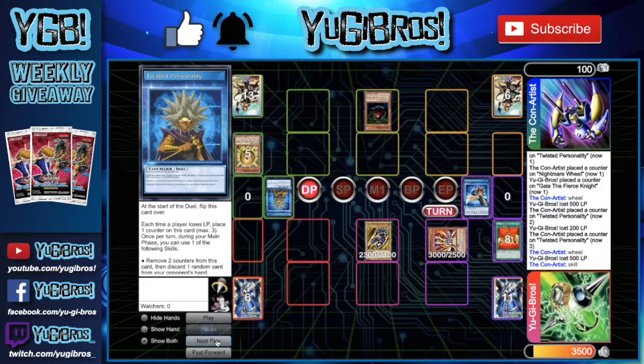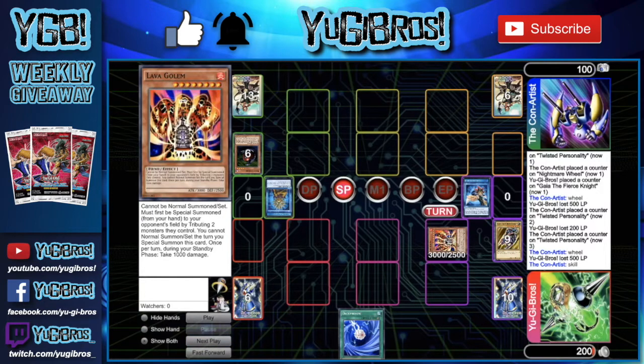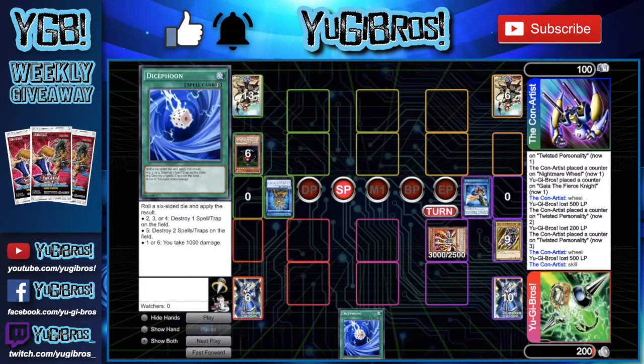They draw Lava Golem and summon it on our two monsters not on Blast Sphere. Originally we thought we'd just use Offerings on the Lava Golem if needed, but they use Twisted Personality's effect to discard the only remaining card in our hand. We go into the standby phase, lose our Gaias to Blast Sphere for 2300 damage, and take an additional 1000 from Lava Golem - putting us at 200 life points. If burn had just one more way to stall, and that didn't involve Dice Foon potentially destroying it, we definitely would have lost this game. But we hang on - extremely close.